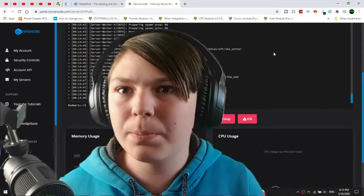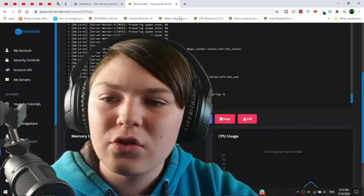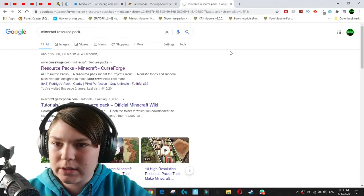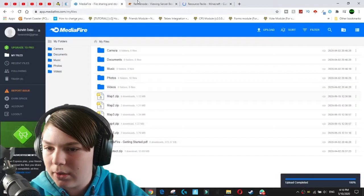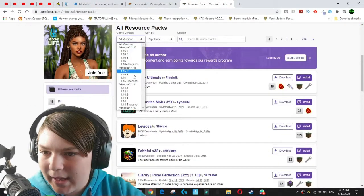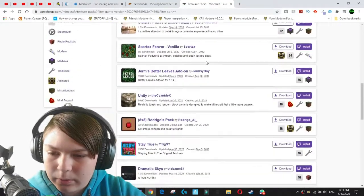There are plugins where you can force texture packs in different events, but this is just for in general — if you want a custom texture pack for your Minecraft server. So what we're going to do first is search for a Minecraft resource pack. We'll click on the first link and find a texture pack compatible with our Minecraft version, which is 1.14.